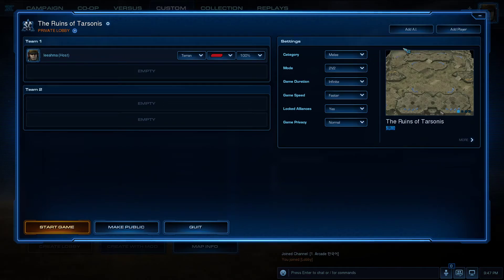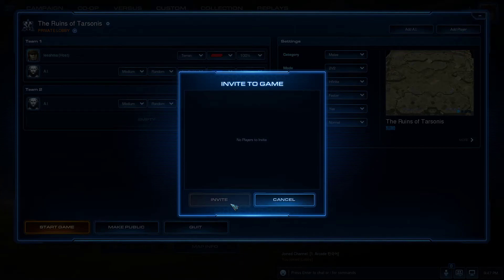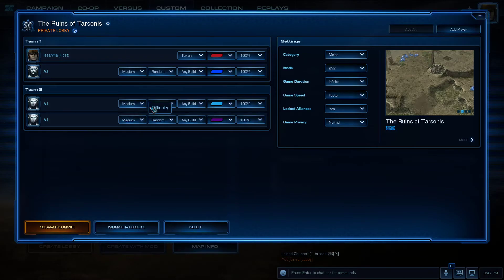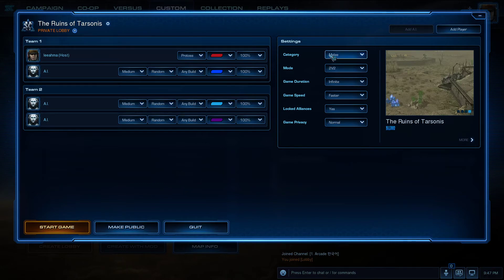This is the place where you can add AI players or invite your friends to the game. Unfortunately none of my friends are online, so I'm going to add three AI players. I'll pick myself as Protoss.